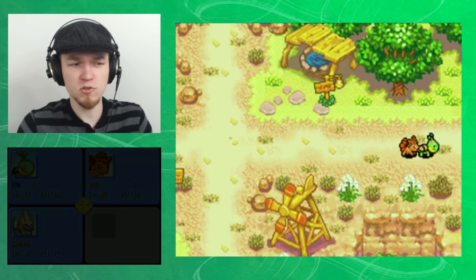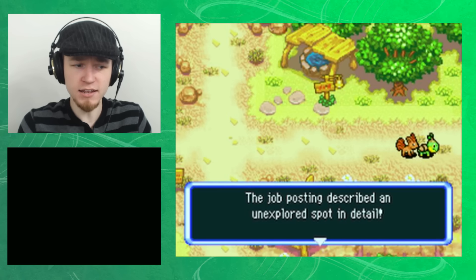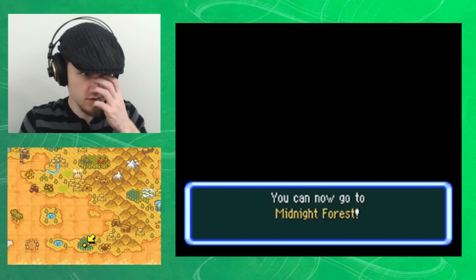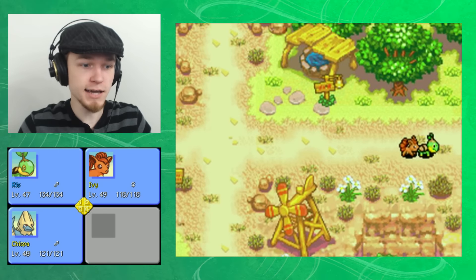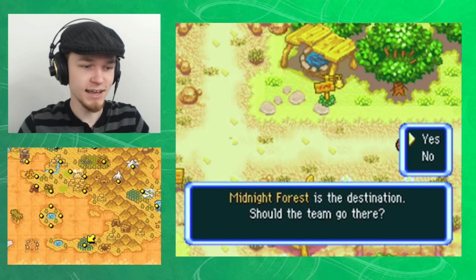I'm ready to go! Let's go to the job list and take this job. The job posting describes an unexplored spot in detail — it's a place called Midnight Forest. Ivy might be pretty good there. You can now go to Midnight Forest! Midnight Forest, where might you be? There you are. Let's just go and see what happens.